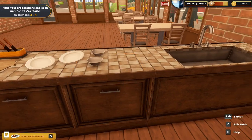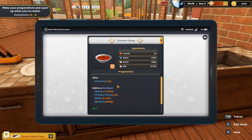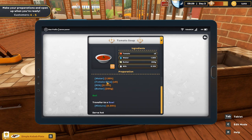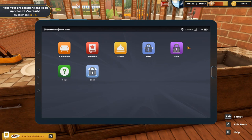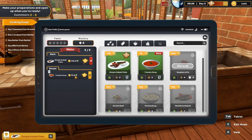Okay so we've got some bowls ready for the soup. Let us find the recipe — tomato soup. Water, butter, milk, and tomatoes. Add to a cooked pot: water, tomato, milk, butter. Transfer to a bowl. Serve hot. Okay that seems fairly simple.